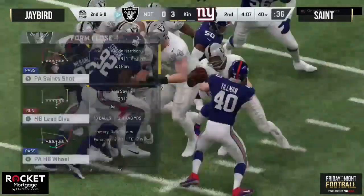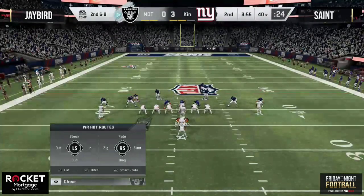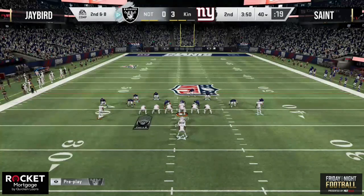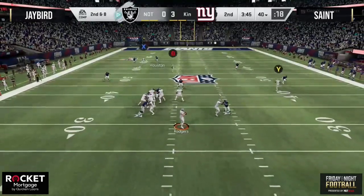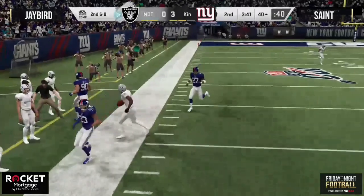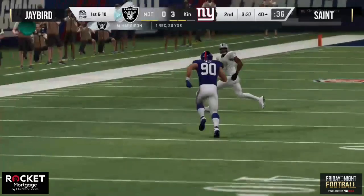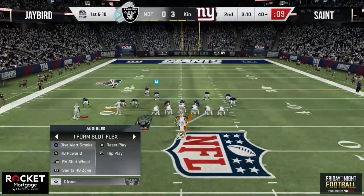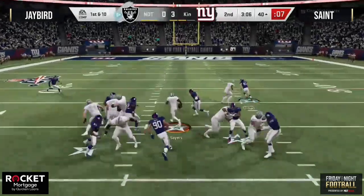That receiver on the motion was on the line of scrimmage, meaning he needed to set for a second before snapping. Not the end of the world in the first half — most players don't use all three timeouts early in the game. A really good crossing route there — Harrison with the catch to the 40-yard line. Flashback to Madden 19, the crossing route is money as Jay Bird moves into opposing territory.